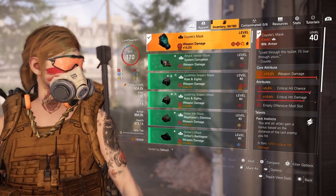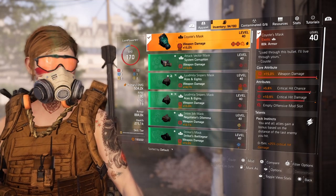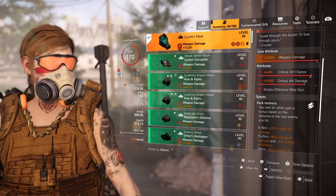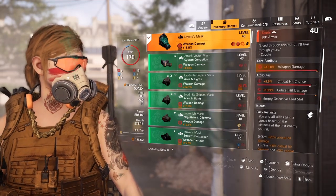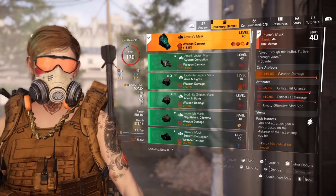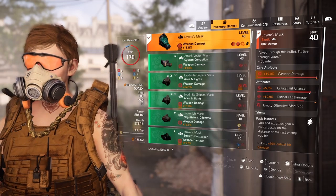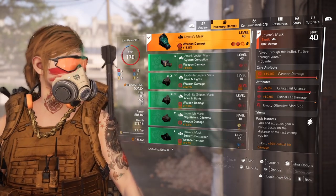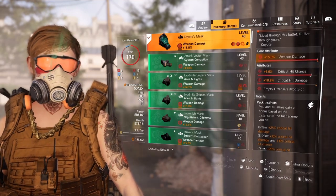Coyote's Mask. 'Live through this bullet, I'll live through yours.' The mask automatically comes with 15% weapon damage, which is great. On mine, it came with 5.6% critical hit chance and 10.9% critical hit damage — and that's really good, only a few steps off from all max rolls.